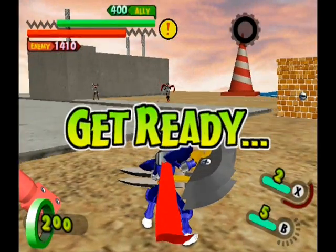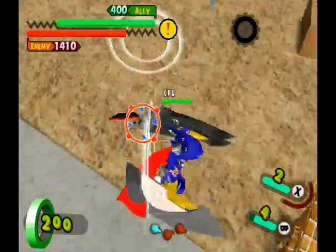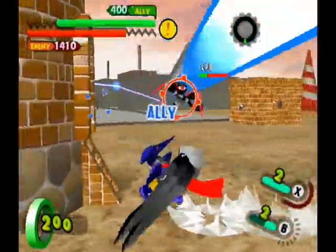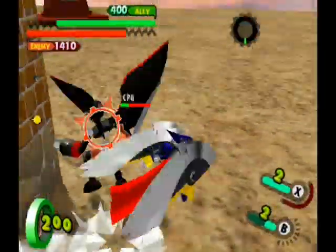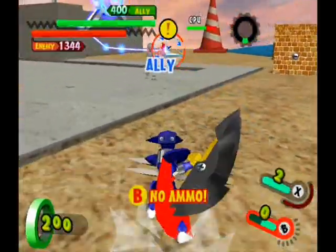Teleport Ninja is one of Orochi's Borgs. There's his shot — they're not really good frames right now, actually. Here's some of his melee. The shot comes out pretty fast.